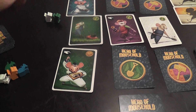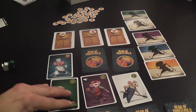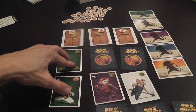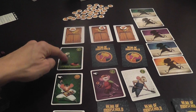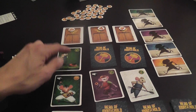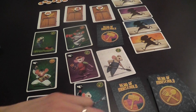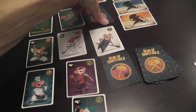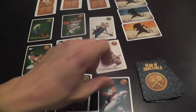Once all cards are played, you flip them all face up and arrange them by speed. For example, green is the fastest and blue is lower, so green goes before blue. If there are multiple cards of the same type, they stay in the order in which they were played. You do this for each column.